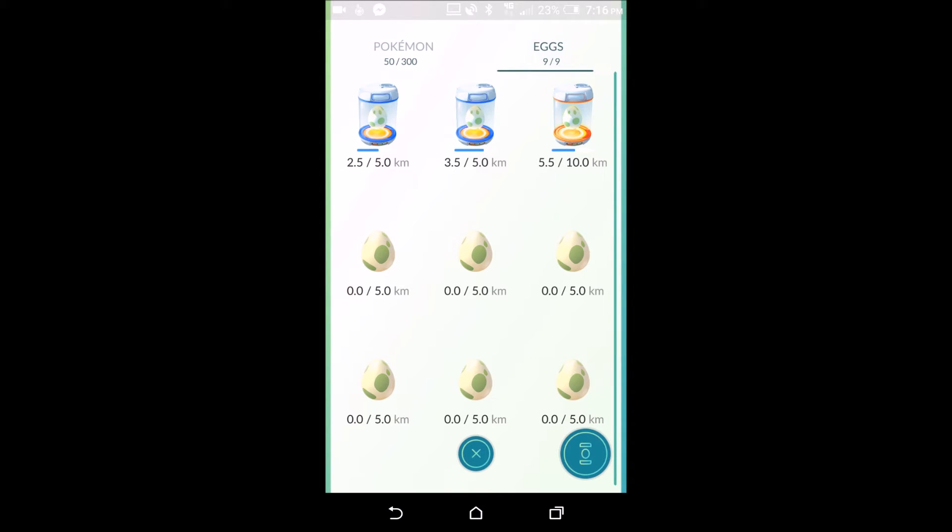You get three egg types: 2 km, 5 km, and 10 km. Two kilometers are commons, five kilometers are uncommons, and tens are meant to be rare. I've only hatched a 2 km and one 5 km so far — the first was a Magikarp and the 5 km was a Mankey. I haven't seen any Mankey in the wild but it came out with 207 CP, which is pretty good straight out of the egg.